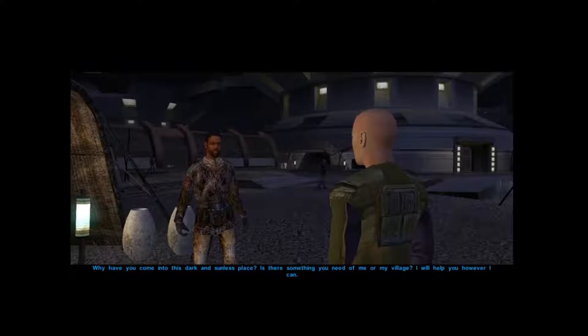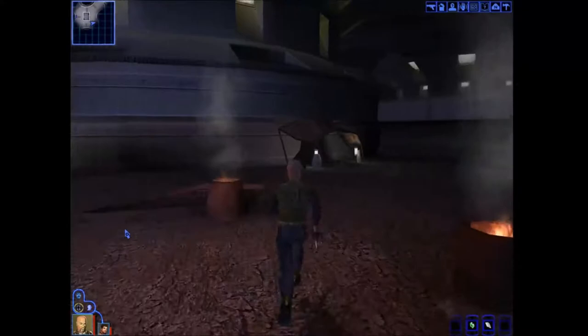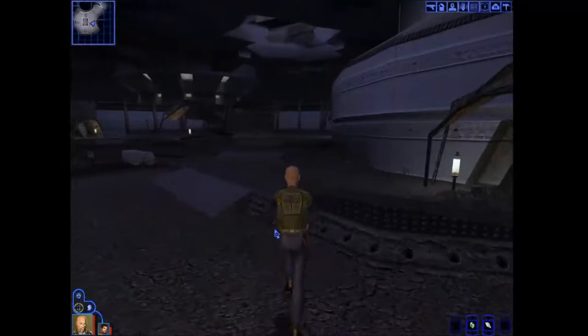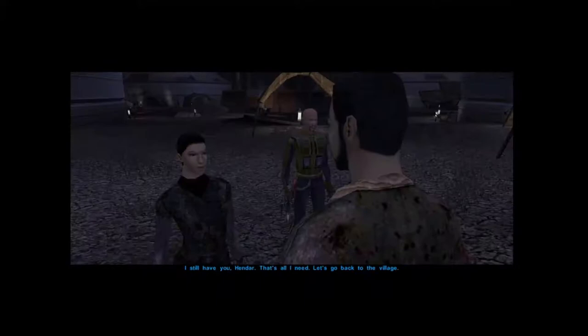Who's this guy again? We rarely see your kind here — why have you come into this dark and sunless place? Yeah, he's nobody important. Let me take one last look around. There's a part I don't want to do yet because I'm still lower level — it's an engagement that happens in the bottom of the city.